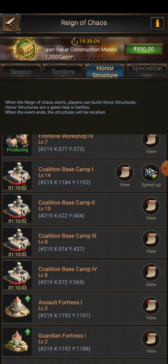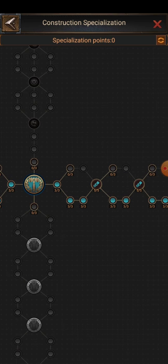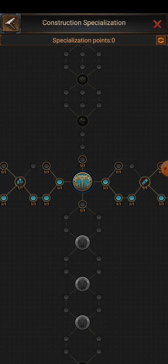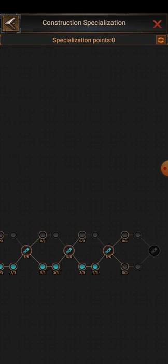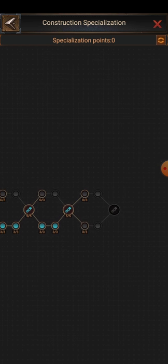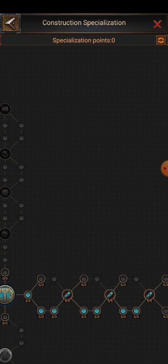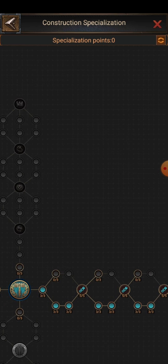The fifth tip — I should have shared this at the beginning. If you have around 46 or 47 specialization points, activate one extra processing queue and move to the right side of the blue specialization tree. You will get a great benefit from here — an extra 300 loyalty four times, so a total of 1200 loyalty. You can also take tiles faster than your alliance mates or enemies, depending on how fast you move and how many specialization points you have.